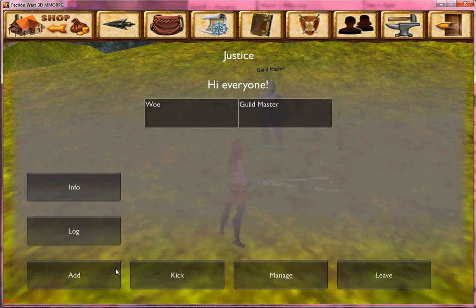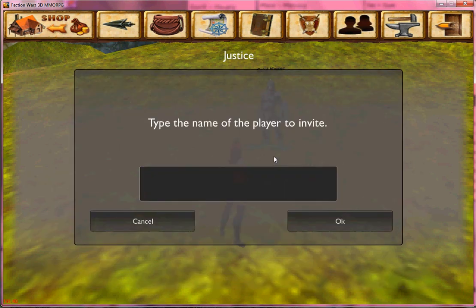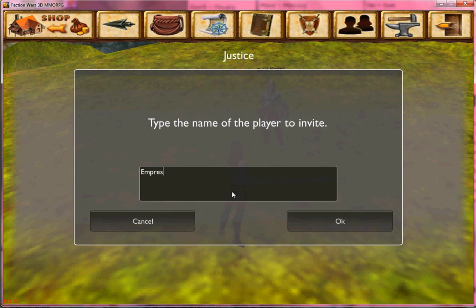Add would be how you would invite a new player to your group. You type their name in here, and then click OK. If they're online at the time, they then get a little pop-up with the name of your group and a yes or no. If they say yes, you then get a confirmation in your chat box. If they say no, nothing happens.